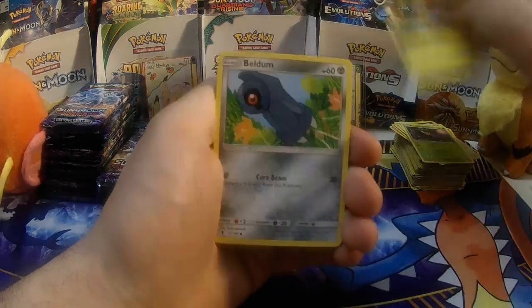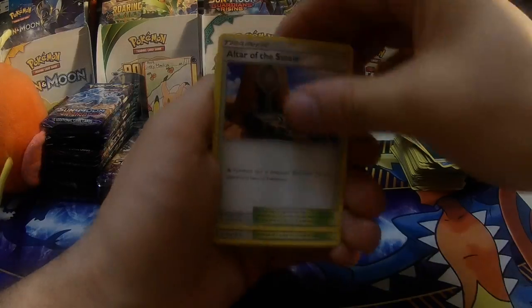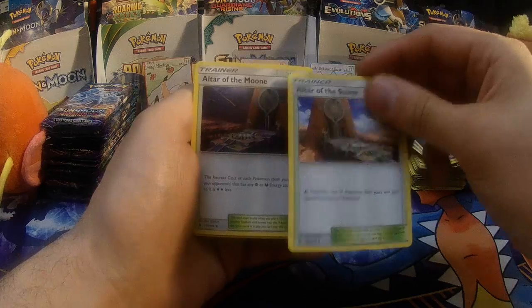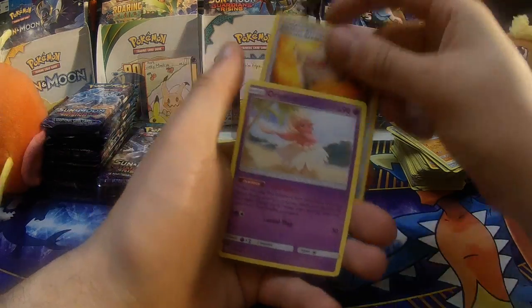Phantump, Helioptile, Feldum, Tentacool, Darkness Energy, Altar of the Sun, Altar of the Moon, Gliscor, Rescue Stretcher, and Oricorio.